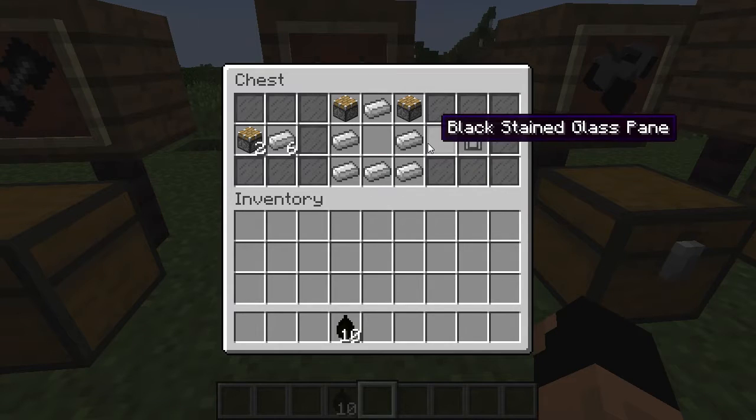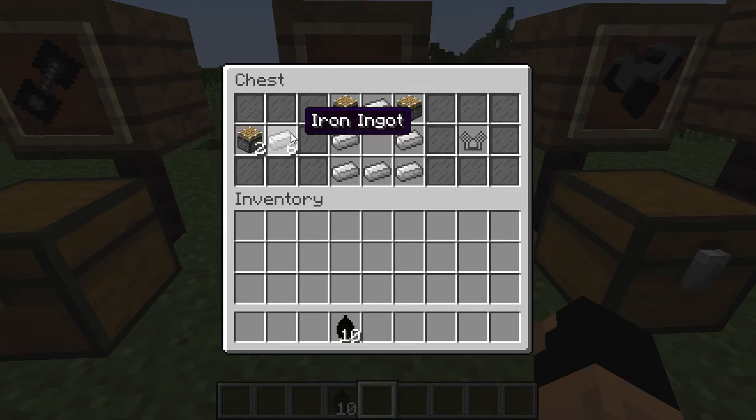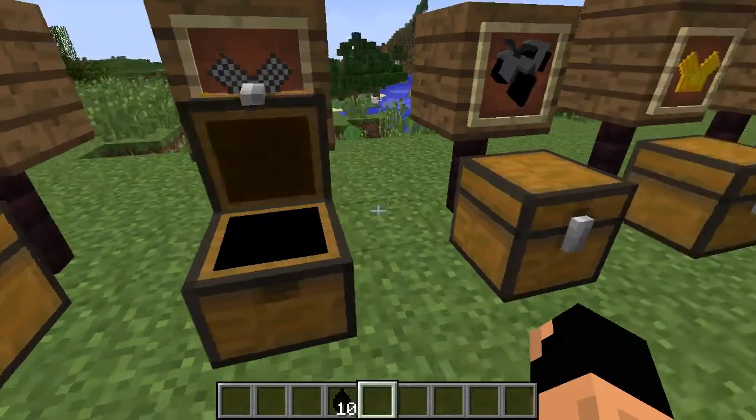After that we're going to need to create our engine. The engine is six iron ingots — or six other ores, we'll show that in a minute — and two pistons. So you're going to need two pistons and six iron ingots, and it looks a little something like this.